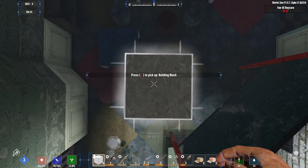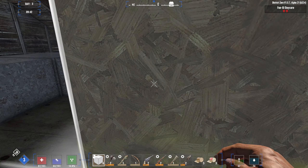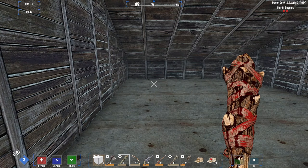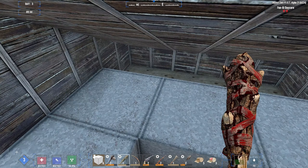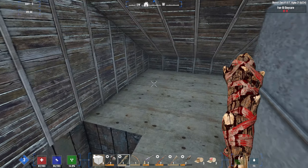Trash — we got a potato seed, cloth. Looting, two corn. That's where I keep my corn — in my cupboard. We got some lockers, sewing kit, plastic.